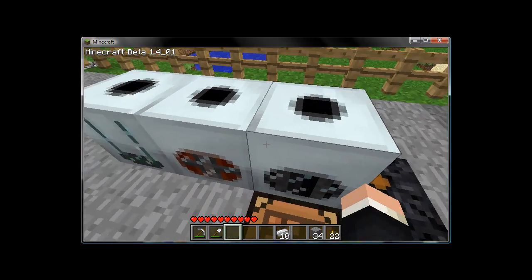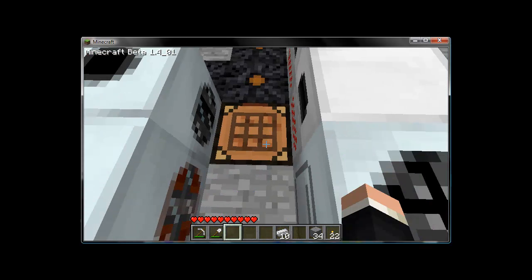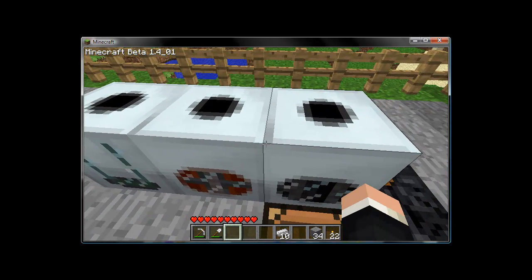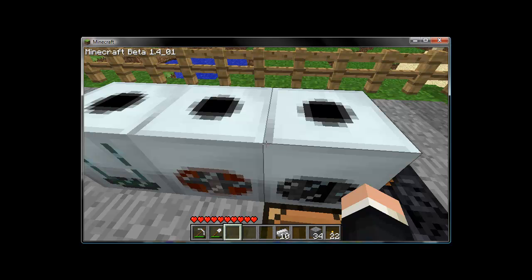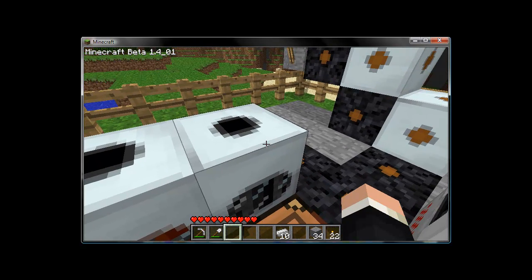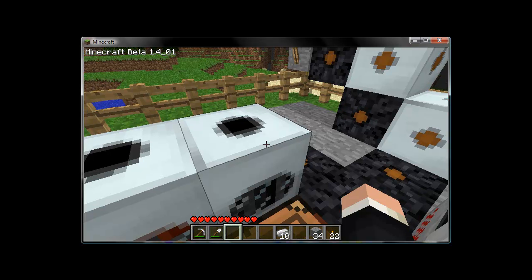And we're going to set that right beside the other one I had made. Crank it open, and here's your input, the work bar, and the output box. So what do we use compressors for? Well, Industrial Craft gives you the option of making fuel, as opposed to just burning wood, wood products, and coal all the time. Fuel produces lots and lots of energy, and it's only minorly difficult to produce.